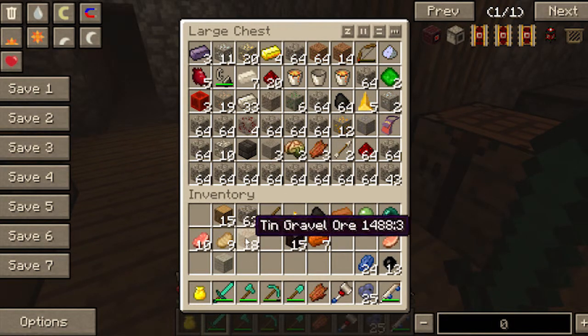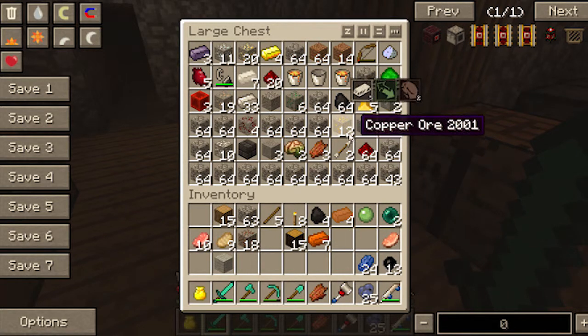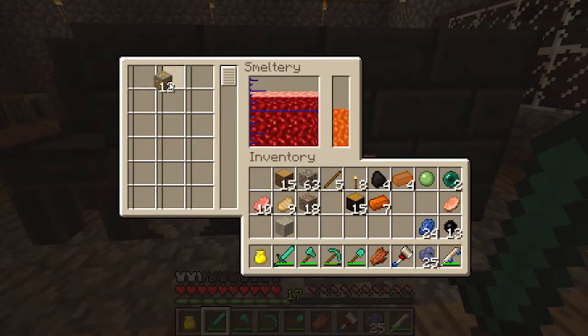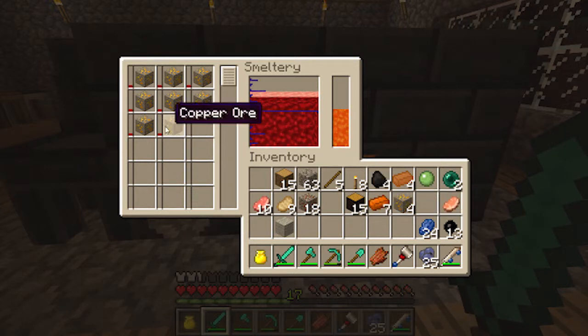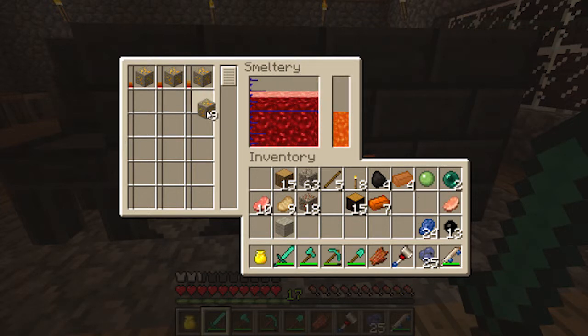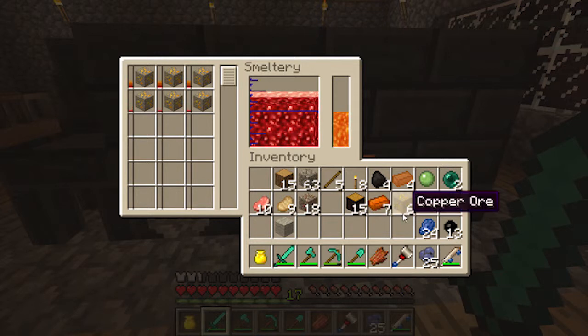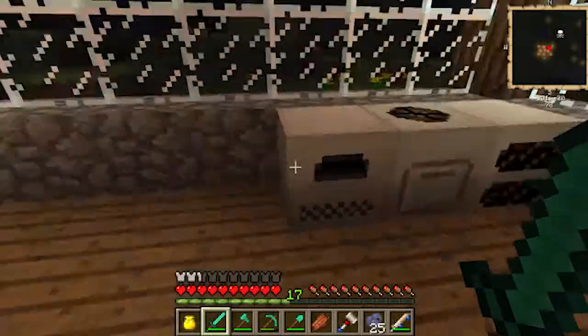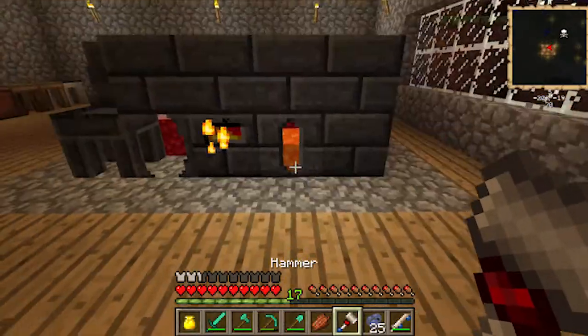That does not look like tin — there's copper, all right sweet. So what I can do now is put some of that in there. Let's go check on the lapis — and that's all done. So now I can upgrade this hammer a lot.